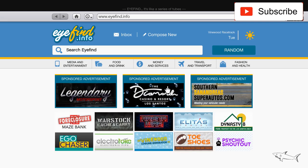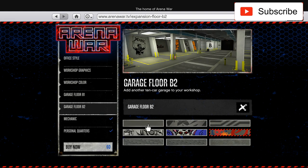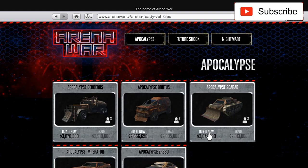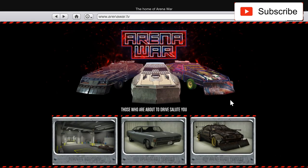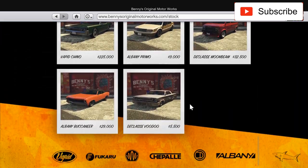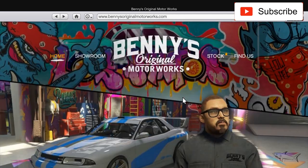Let's see what else is on sale. First let's check the Arena War building — no sale here. Let's check the cars — no sale. Let's go at Benny's. To be honest I didn't check if we have any cars on sale here, but no, no sale at Benny's.